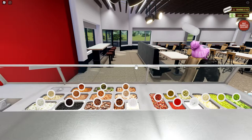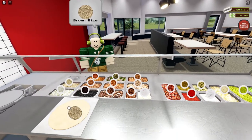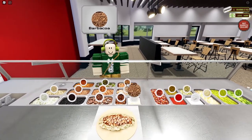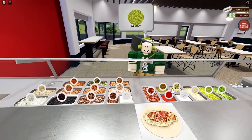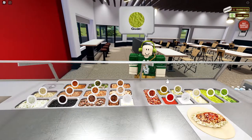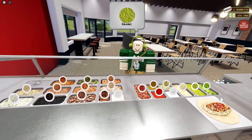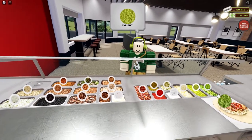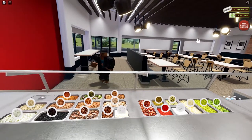We need to roll 35 burritos total. Let me test what happens if I get the ingredients wrong — meat, salsa, guac. If you get it wrong, nothing bad happens. You can even skip the guac and still roll. I'll add guac anyway since it's faster. It's a really simple game overall.